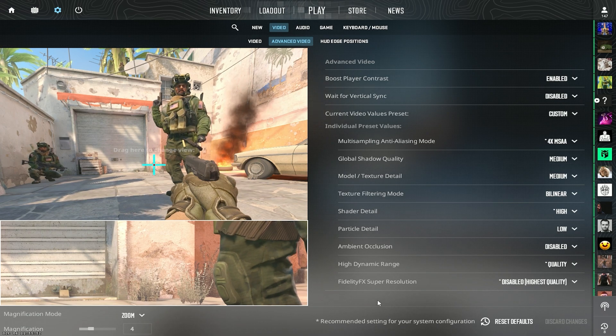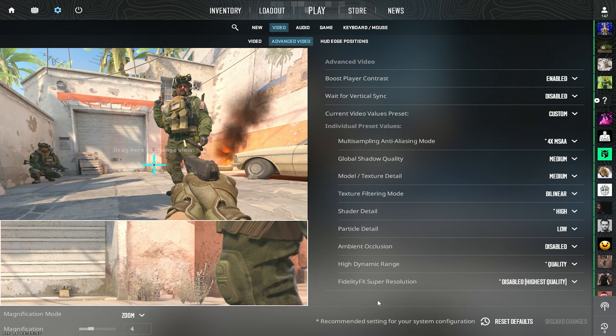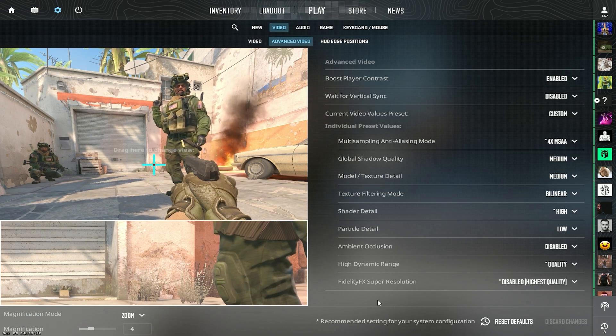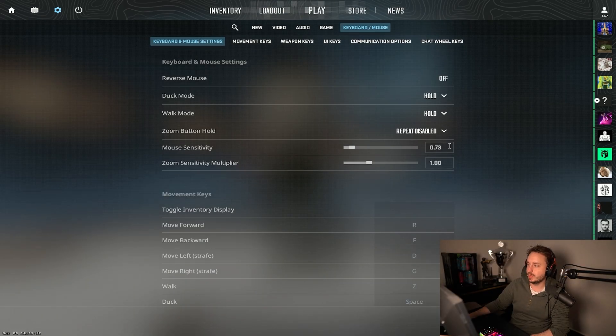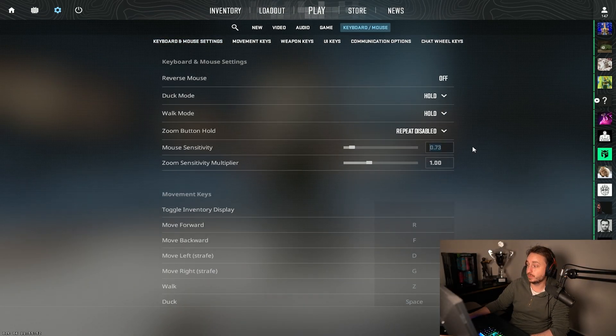What are my settings for the advanced video options? This is basically what I'm using in game. I haven't really overthought it. I know that I want to have global shadow quality on medium — I don't want it on high. I can see the shadows a little bit, but not too much, because I'm from the older generation where FPS is more important than quality.